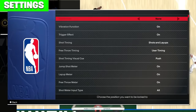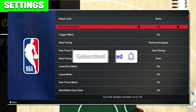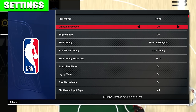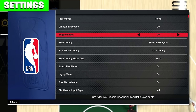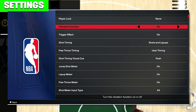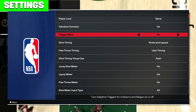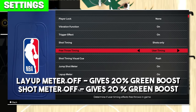The first thing I want to show you guys is the settings because the settings are a little different this year. You can do player lock in modes. You can do vibration function — that's just going to be vibrating when you're bumping up against an offensive player on defense. The trigger effect is a new setting where you can click the trigger to stop the meter, but it seems like that's a lot harder to shoot with. Then of course you have your shot timing — you can put it on shots, layups, layups only, or shots only. I would definitely recommend putting this on shots and layups to start because the layup meter is very, very good. The layup timing is definitely an advantage.